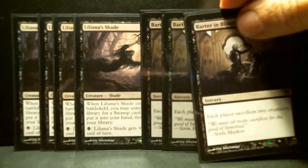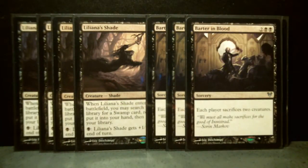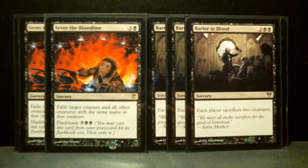Here is Barter in Blood, a sorcery — kind of a tricky card because you have to sacrifice yourself. Now if you don't have any creatures and your opponent has two on the board, that's great. This card actually works as a board cleaner in very specific situations, the same way as Sever the Bloodline, because it'll wipe out all cards with the same name. If your opponent's got 20 tokens of exactly the same name, there they go. It's got a clean flashback, although at seven mana it's a little heavy.